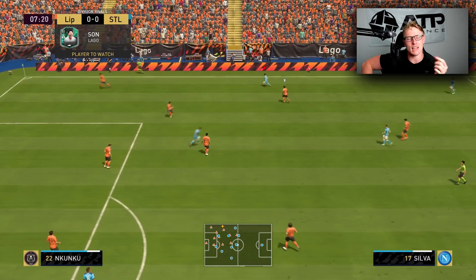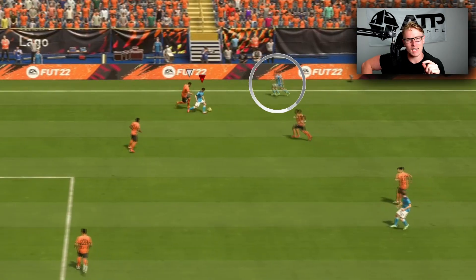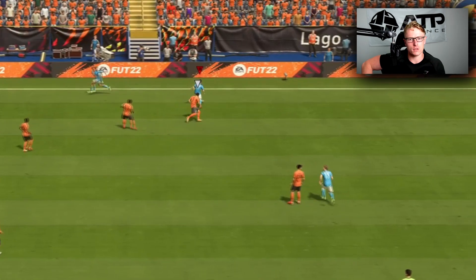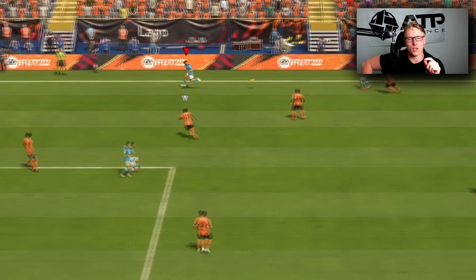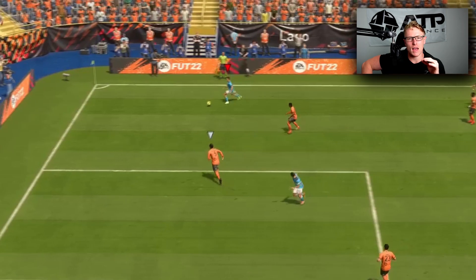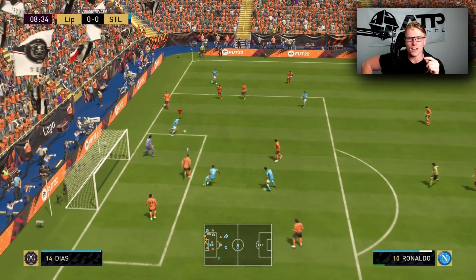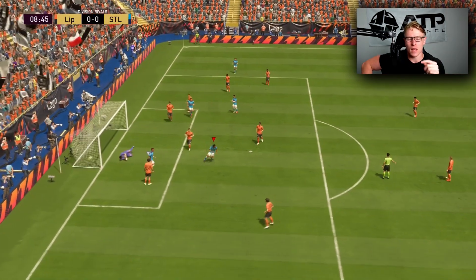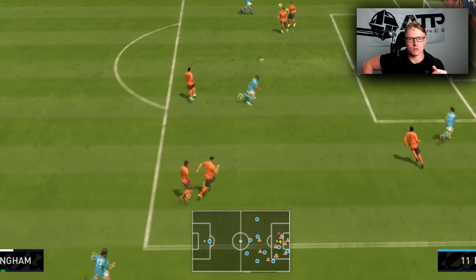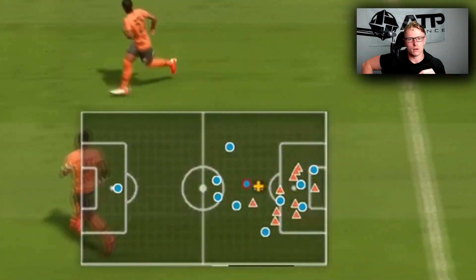What I've been using lately is overlap on my wing backs. What this has done is it has given me so many options going forwards with little to no risk when you are attempting to defend. If you have your wing backs on overlap set in the play instructions and then have them on mixed attack, they will run back as soon as you lose the ball and get back into the line of defense before the opponent counter attacks.